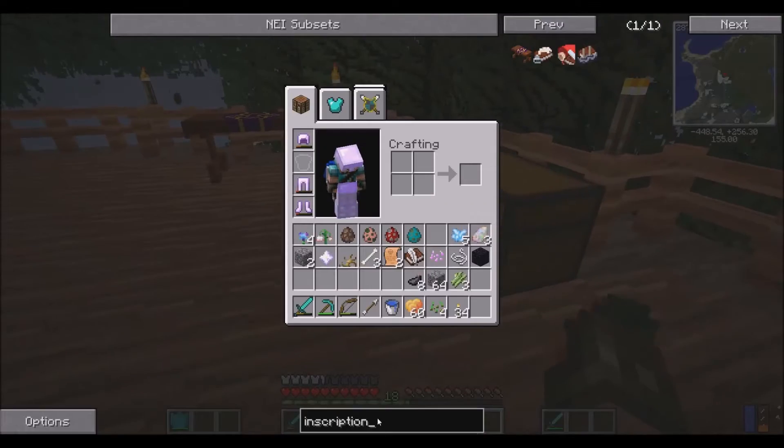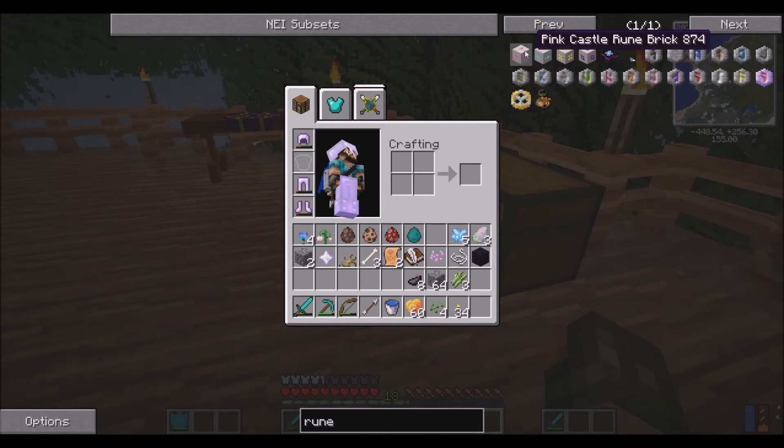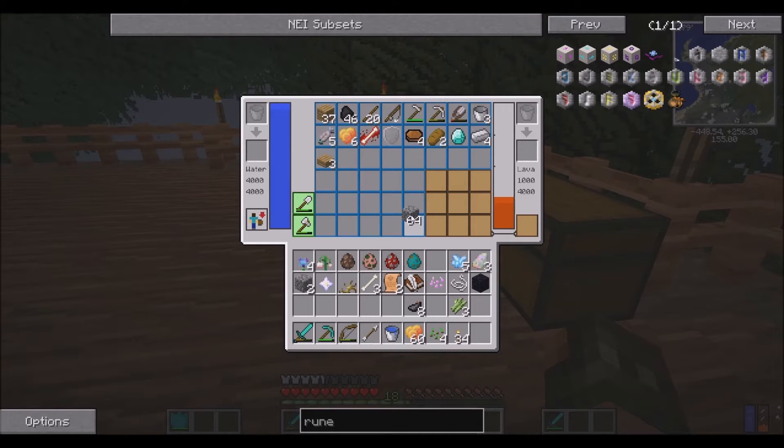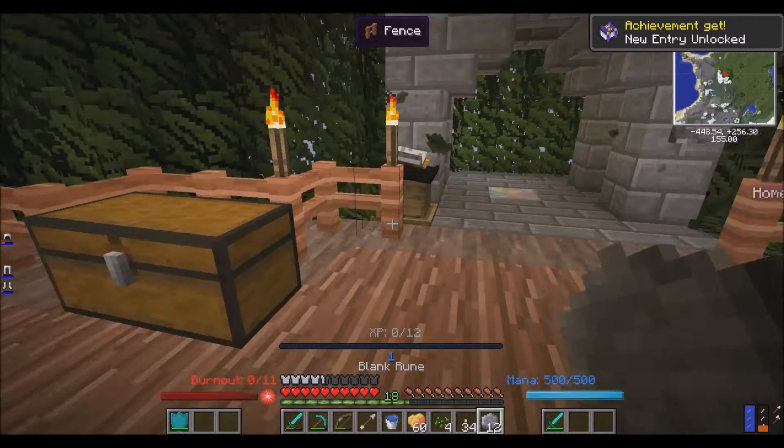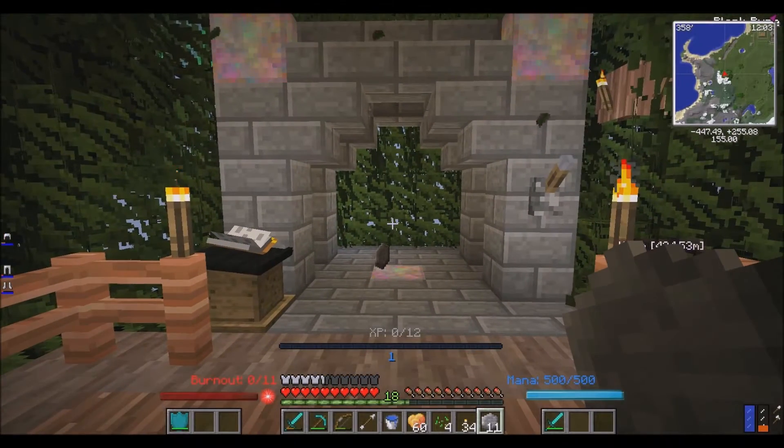I need a blank rune. What the heck are these things? I don't know, I'm not going to worry about it. Cobblestone - I'll just take half this stack and then just make it all into runes. There we go. Shimmerite does not work. Crap.